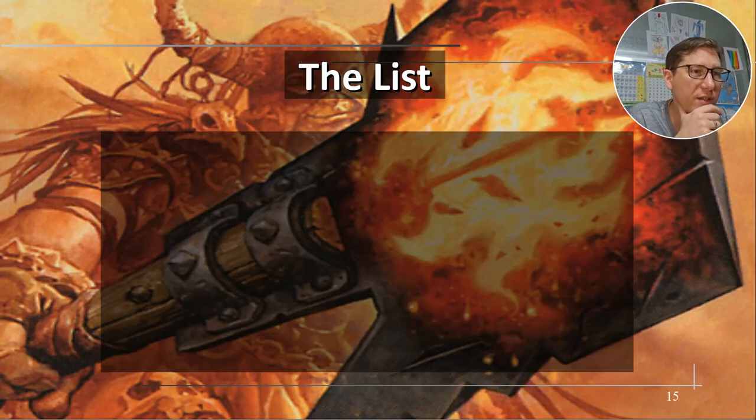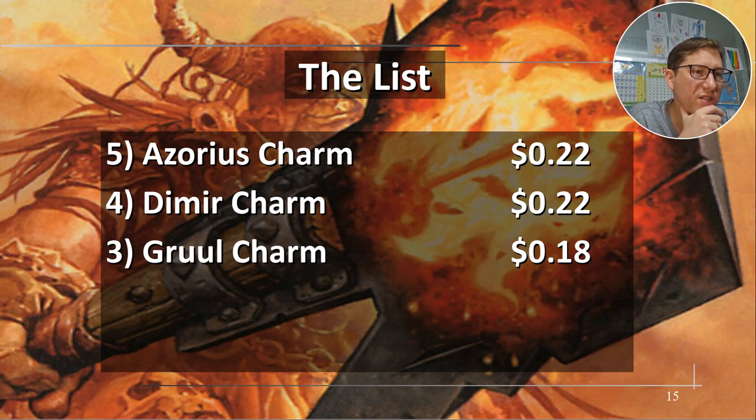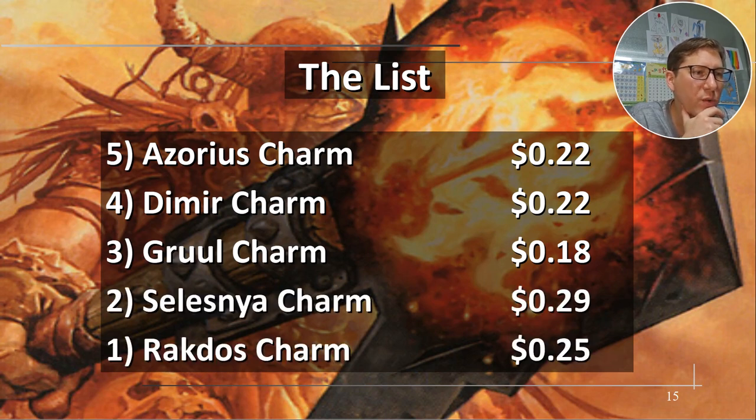The list: Azorius Charm 22 cents, Dimir Charm 22 cents, Gruul Charm 18 cents, Selesnya Charm 29 cents, Rakdos Charm 25 cents.